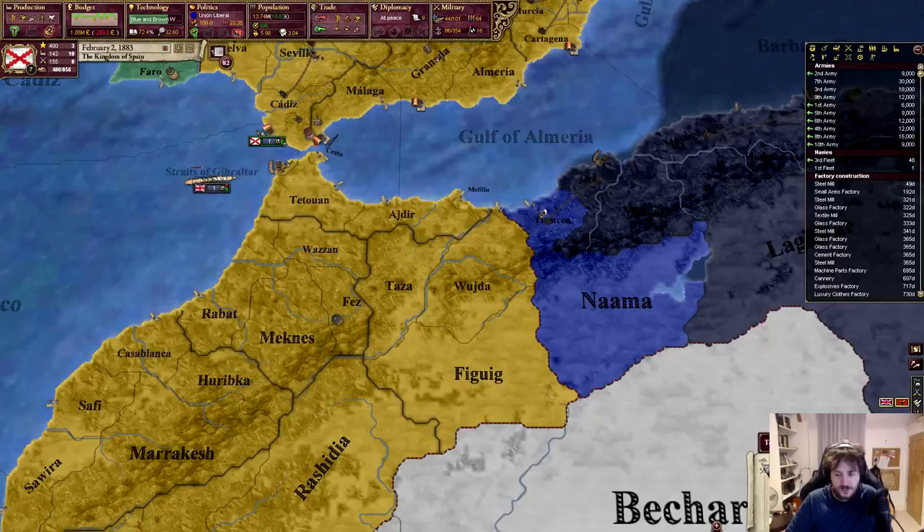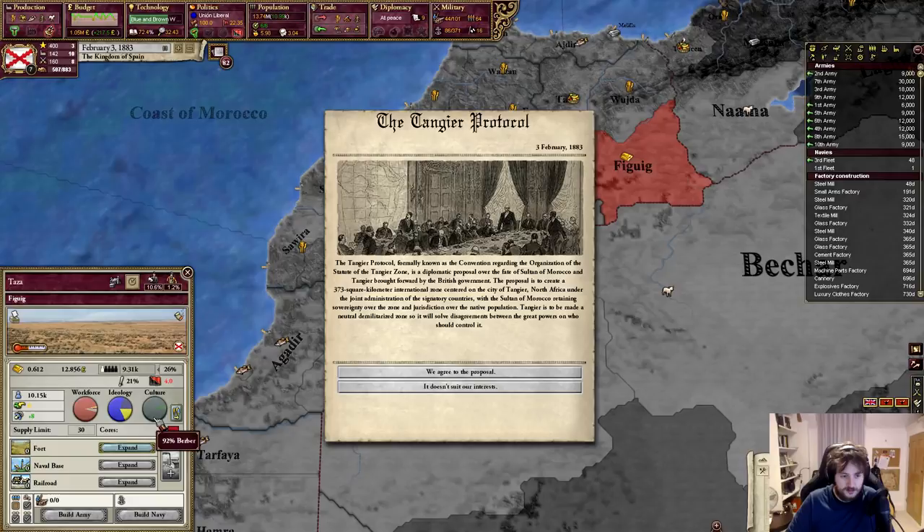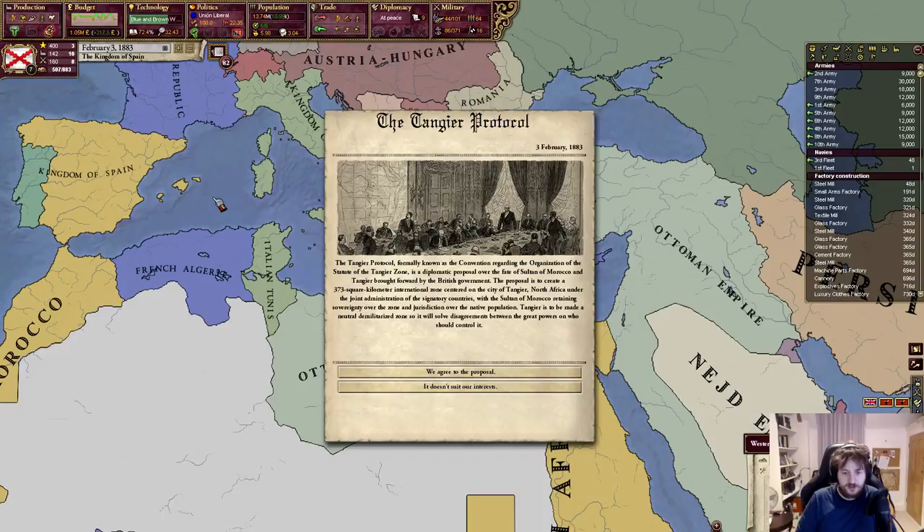Look at that — freaking piles of resources. What is that? Give me that iron. Not much iron, but — oh — gold! The Tangier Protocol: what we know is the convention regarding the organization of the Tangier zone is a proposal over the fate of the Sultan of Morocco by the British government. This creates a 373 square kilometer international zone in Tangier under joint administration of secondary countries, with the Sultan retaining sovereignty. Tangier is to be made neutral and demilitarized. Does that suit our interests? It does not.